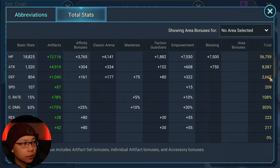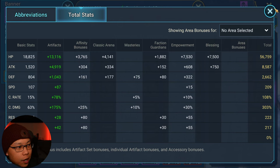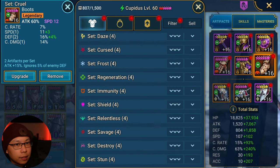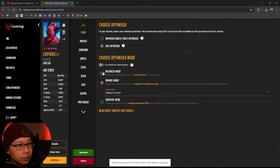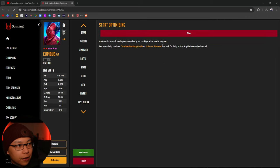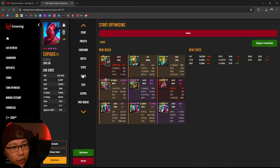Now we're at 8,500 attack, 100 crit rate, 209 speed, but still at 108 crit rate which bothers me. For now I'll have to settle on it because it seems like this is going to produce the best result currently, unless I find a different piece in one of these sets. Let's try rerunning with a 105 max crit rate cap, keeping him in lethal. We get 8,000 attack, 204 speed, and 378 crit damage - 378 crit damage is insane - but we're not staying in lethal.